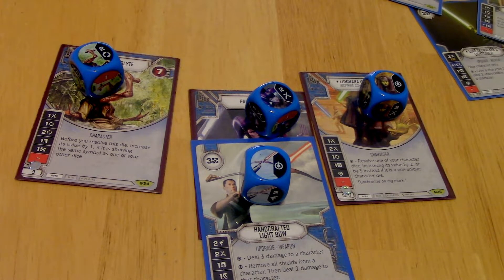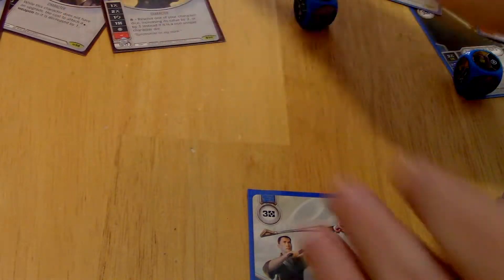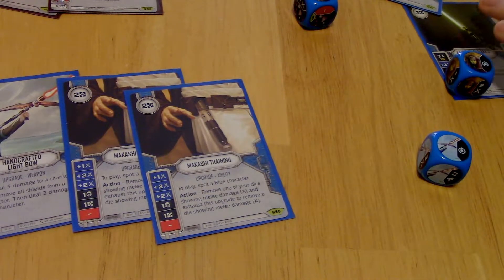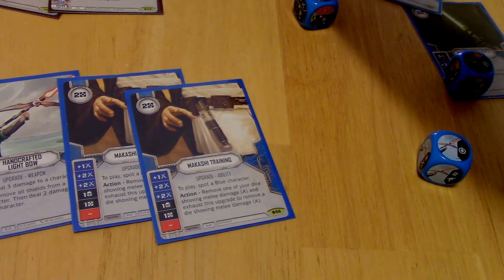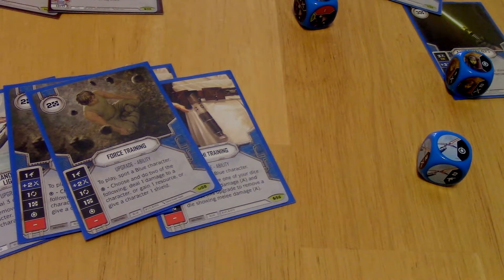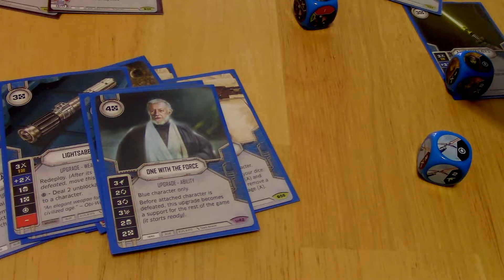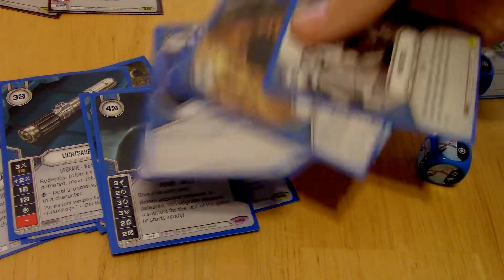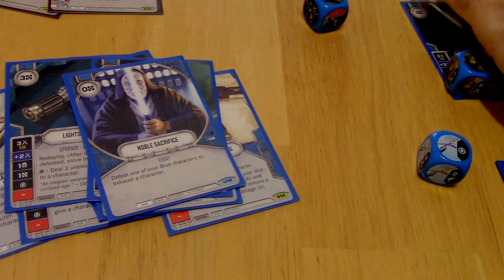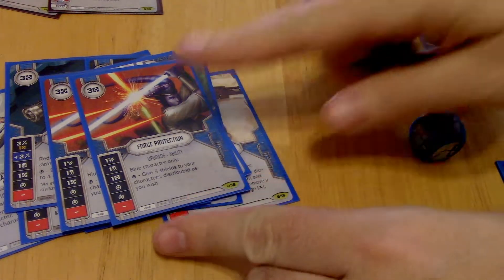I'm going to talk about what else I have in this deck, although not much of it came out. There's a lot of stuff I still need — I don't have Force Speed, so Force Speed would definitely go in here. We do have the Light Bow. I have 2 Makashi Trainings and 2 Force Trainings, though I don't think they're really needed — they can be swapped out. I'm going to do all the equipment first: we have 2 Lightsabers, and I've got one with the Force because I've got throwaway characters. We also have Noble Sacrifice, because this would be amazing against Palpatine. I have 2 Force Protections.